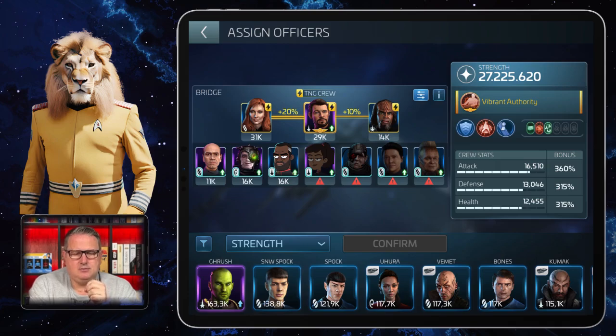That is the Next Generation crew, because the Next Generation crew is probably the first real Armada crew you will get when you play this game in the early stages. Once you have your Armada Control Center and can start Armadas yourself, you will be happy to have them. Before that, you need to take part in some Armadas already to get the cores for it.